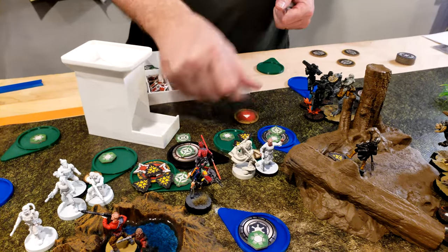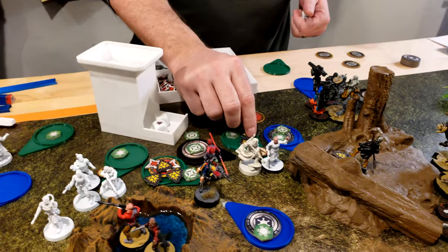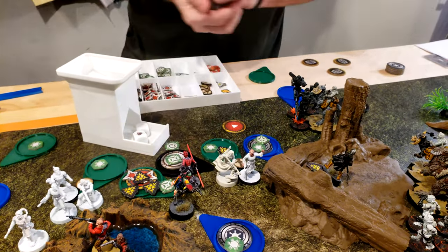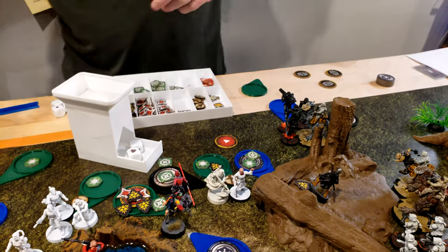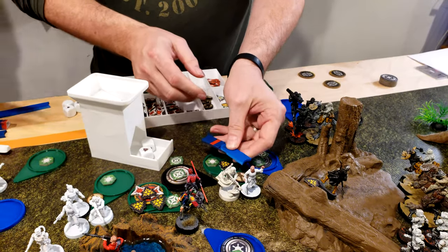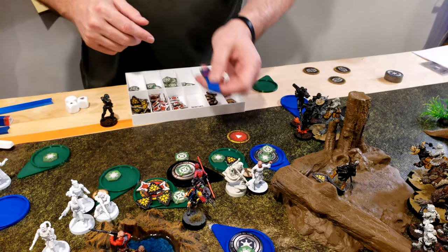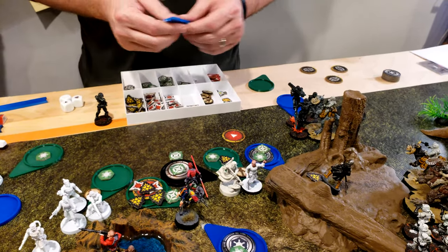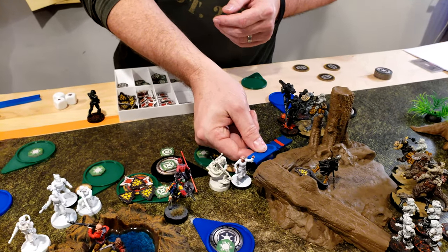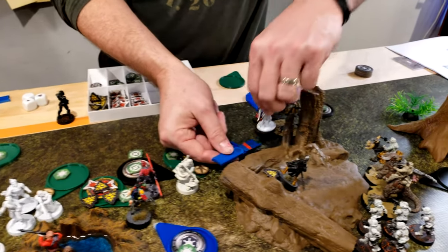Pulling a trooper — this poor guy right here. Rolling off the suppression — got one off. He's going to spend his action to disengage, short move away. He's going to get sniped no matter where he goes — just keep him behind cover. Yeah, they'll just jump over.